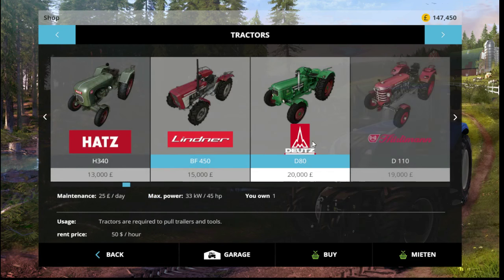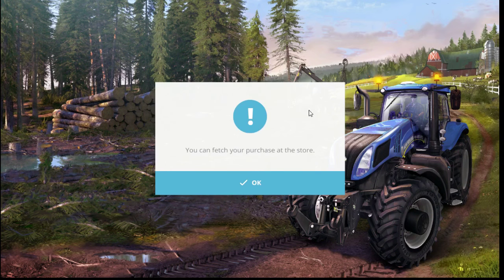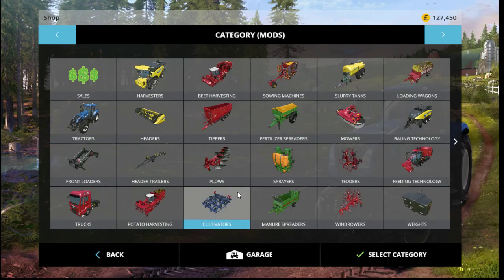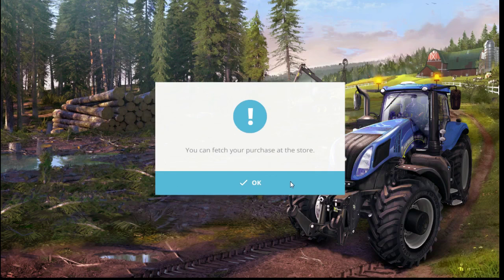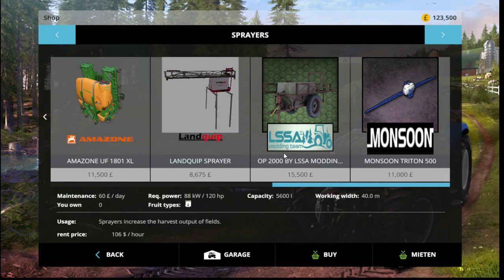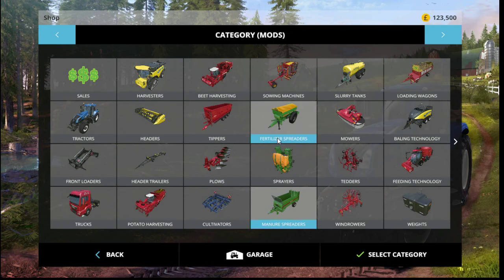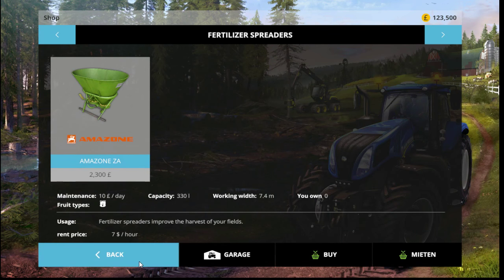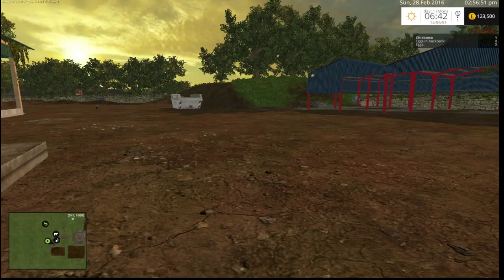I want a tractor in to do all the cultivating and seeding — so that's that one. There we go, cultivators. Get that one. We will be getting other tractors as well. Sprayers — I did pick one up today but I don't think it's any good. We'll buy the other stuff later.